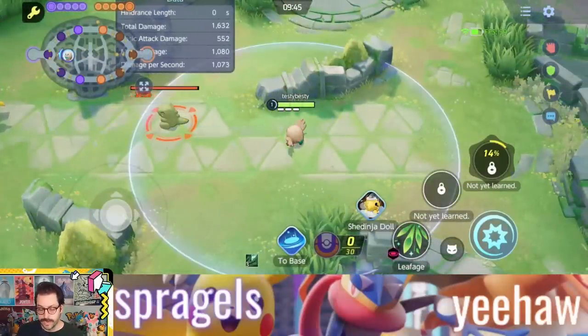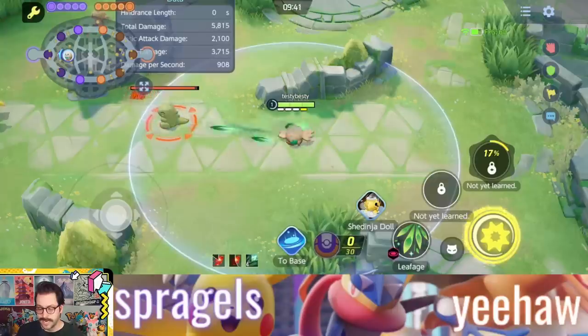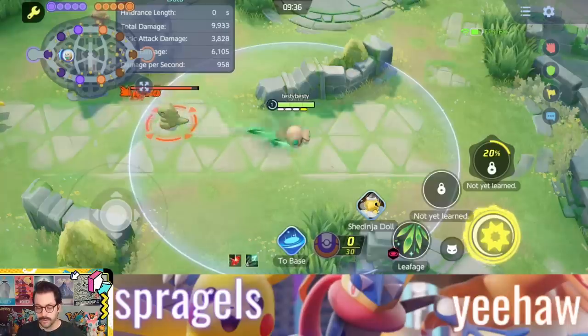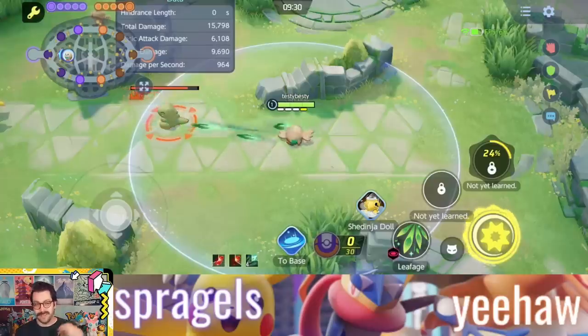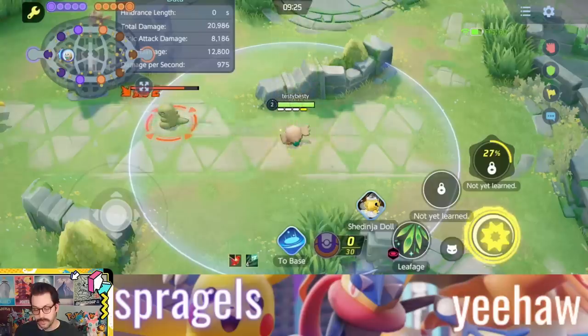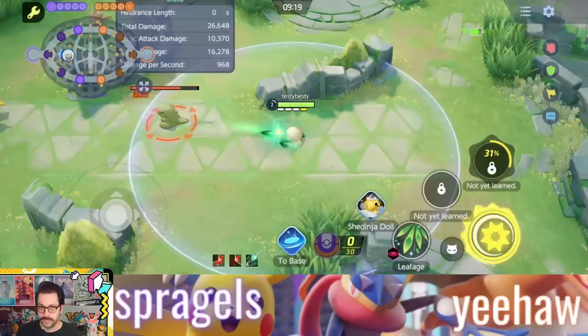Decidueye is a great Pokemon for this. Just look at this — even at a small level, look how fast you're attacking at level one once you activate your Scarf. This could be a really cool Pokemon for this, and it activates right away because it's kind of based on how many of these little quills hit. Watch it activate after essentially one boosted attack — it goes off cooldown and boom, it's right back. This could be huge on Decidueye.